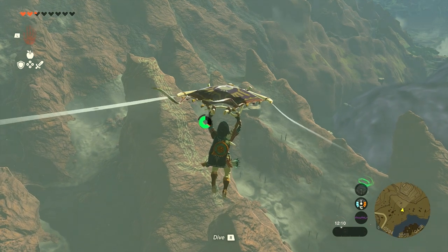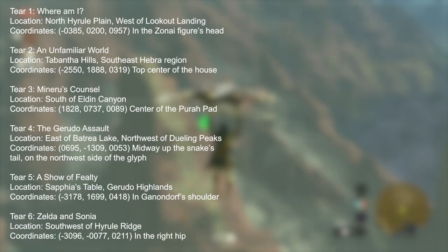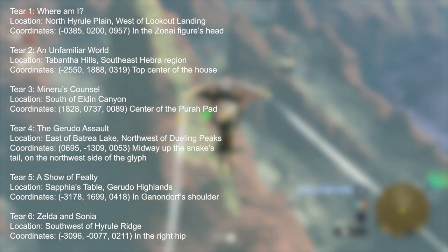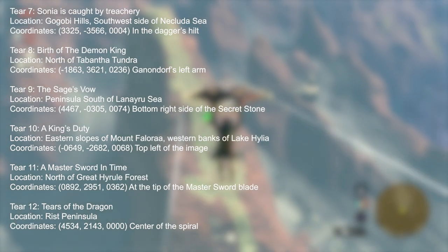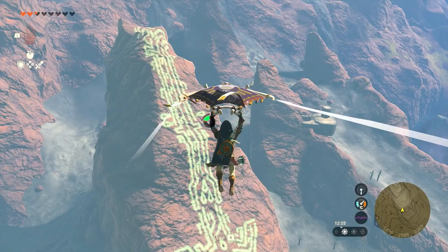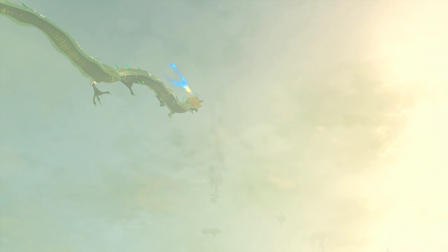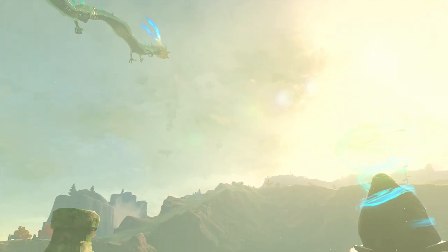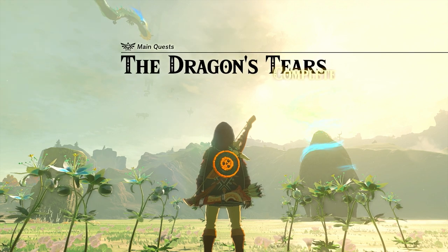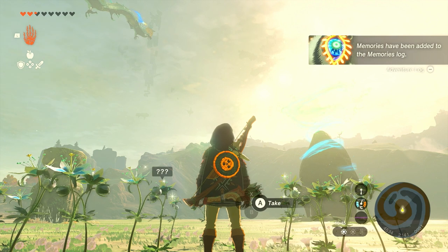If you don't want to travel around and just want the locations, here are all the Dragon's Tear locations — I'll show the coordinates on screen for a few seconds. If you want to pause the guide you can look at these locations as a reference. Just remember Tear 12 only reveals itself once you've found the first 11, and once you find the 12th tear you'll see the Light Dragon in the sky. Then you can use a sky tower to fly high above it, land on it, and get the Master Sword.